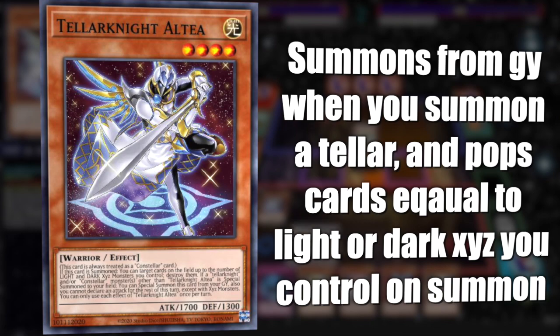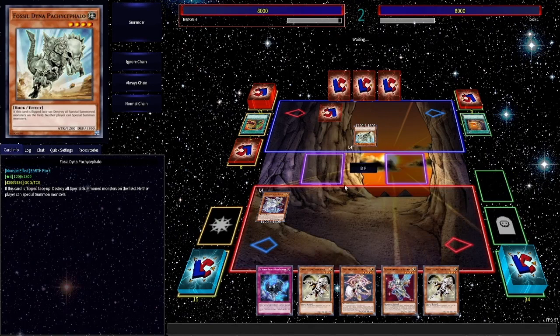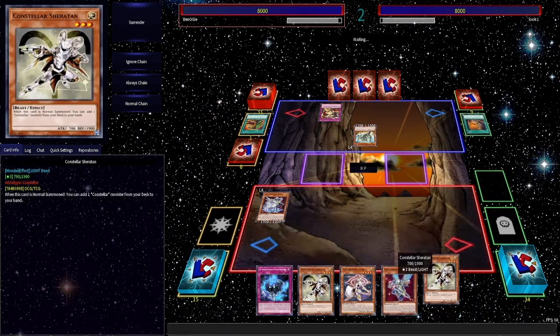Zones don't really matter for this deck — it's 99% Xyz. I can't think of any time where the zones would matter. Pretty much the only other Link you play is Apollousa, so you just use the Assault Zone for that. There's the punishment — that's what I was expecting. Unfortunately all these guys are really small. Drawing two Sheraton was annoying. This hand had a lot of normal summons.